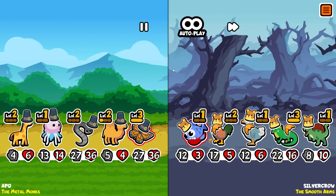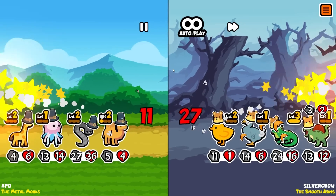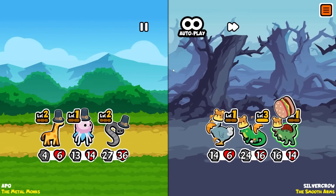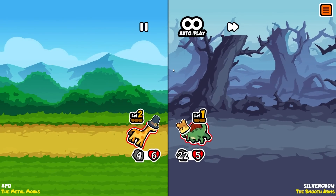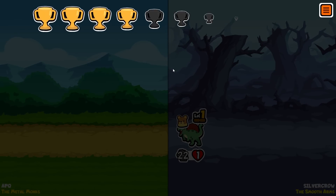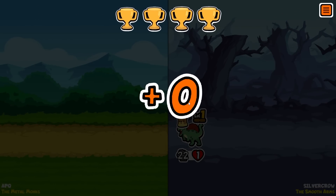The reason I put pepper on the caterpillar is so it doesn't get sniped before it turns into a butterfly. Of course the pepper gets removed once it transforms.